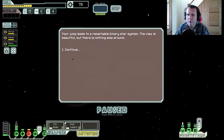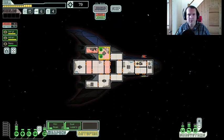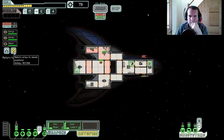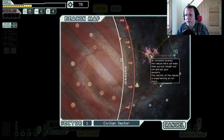You arrive at a remarkable binary star system — it's beautiful but there's nothing else around. I'm going to wait for all my systems to recover. The pilot and crew need healing — go get yourselves healed. There are two things I can do: I can spend the scrap upgrading my cloak, or I wait until I can get some shields. I think I'm going to wait and get some shields — I don't really use this ship to its full effect.